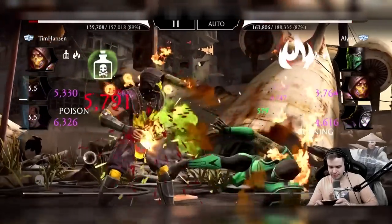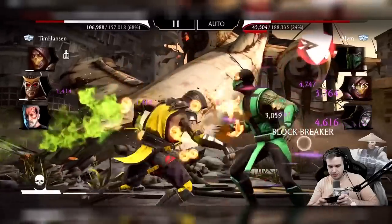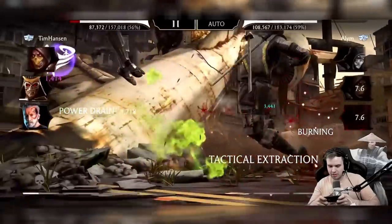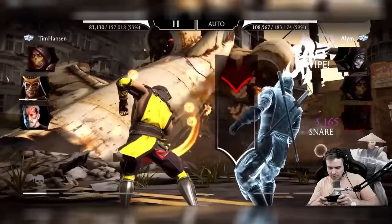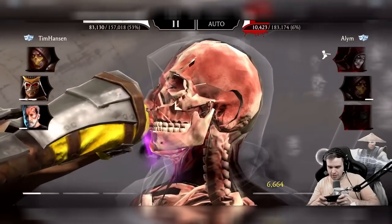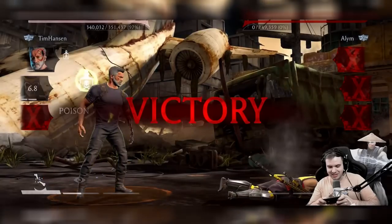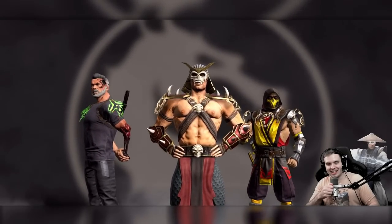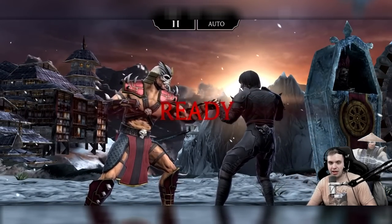All right Scorpion boy, light him up! Look at this fool melt. Shield break — let's go! Gonna do a team bleed maybe. I don't know what's happening — we're just killing them. My Scorpion just dominated! Then he got penetrated with another man's spear. That's a sad fate.